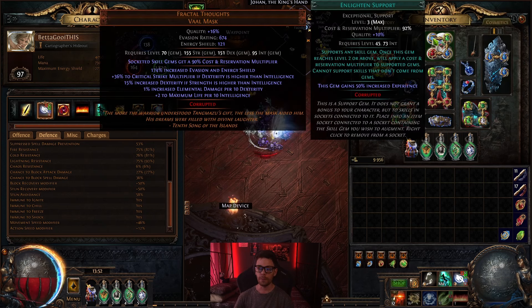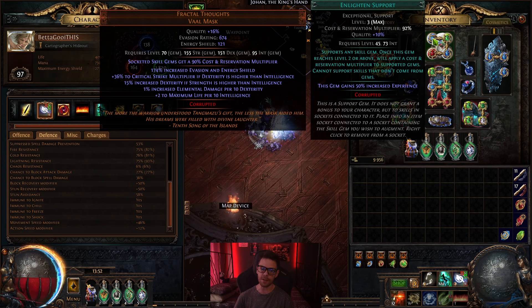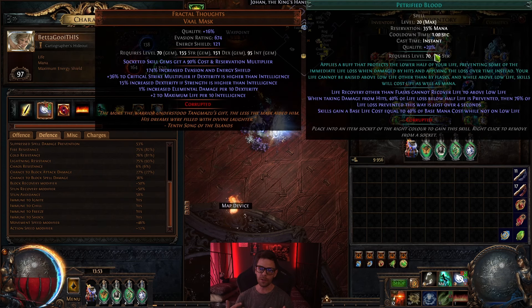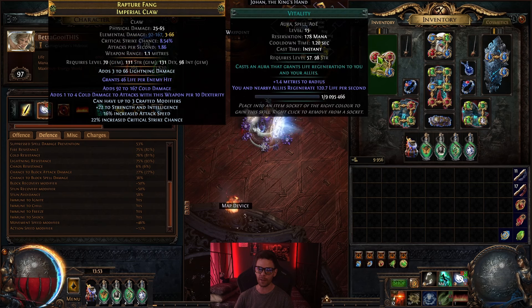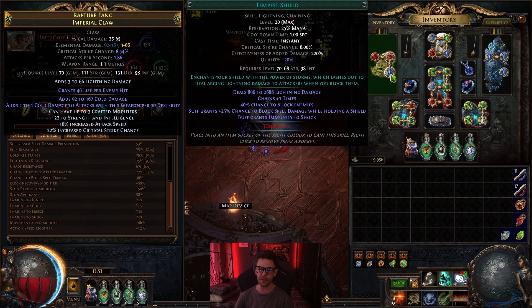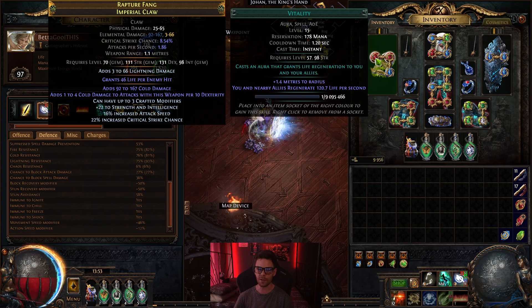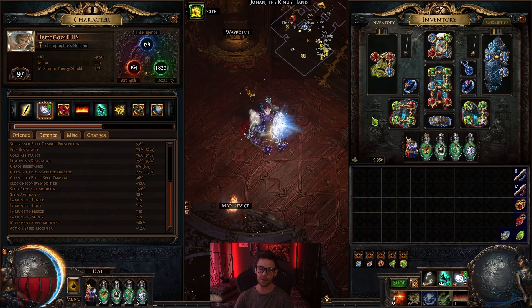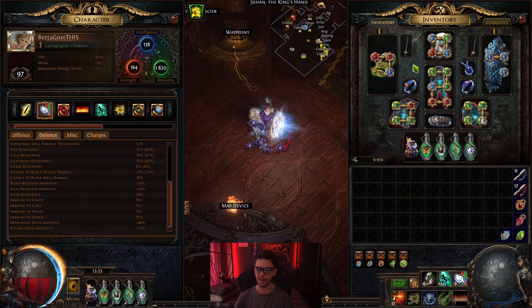For auras in the helmet, because of the reservation multiplier we're using a level 3 Enlighten, then Grace, Purity of Elements, and Petrified Blood — which prevents 40% of life loss below half life, with the prevented life loss instead lost over 4 seconds. This allows us to take much bigger hits, making the build way more comfortable. We reserve life using Arrogance support with Tempest Shield for immunity to shock and additional spell block. A leveled Vitality puts us at around 50% life so skills only cost mana, not mana and life.